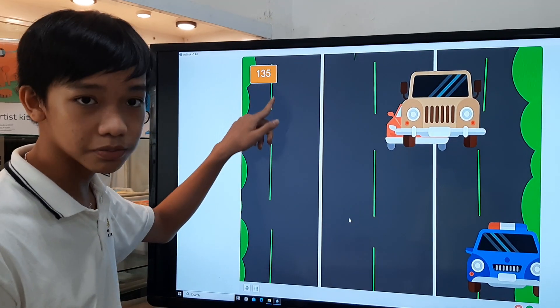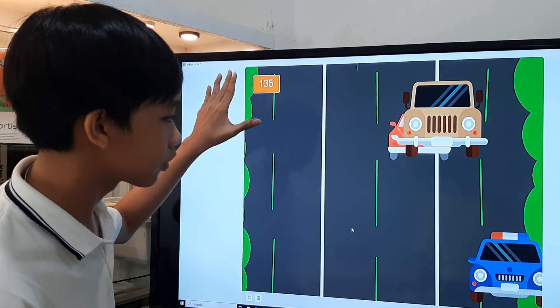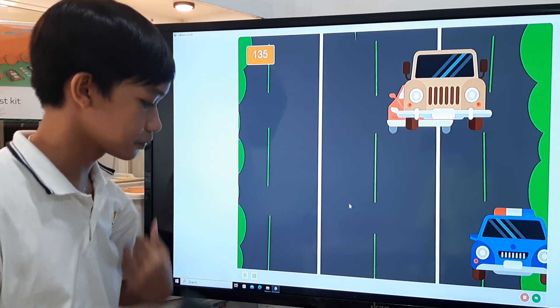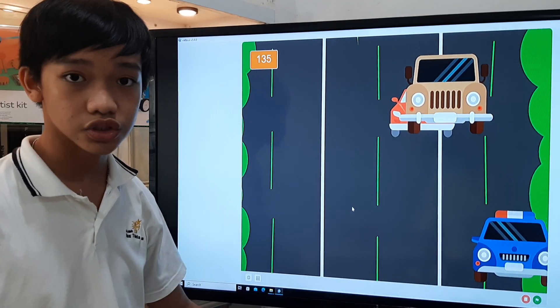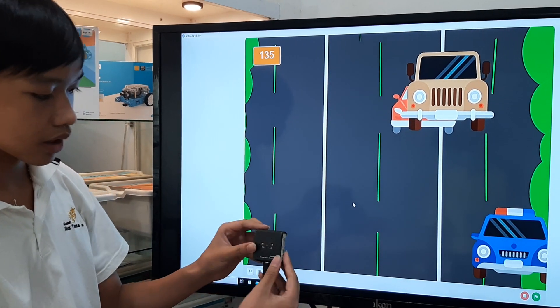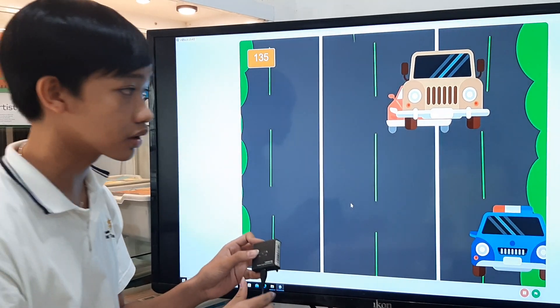So basically, this is the coin system over here. You have the coin system, and this will be the car you will drive with a holocon. To start the game, you press space, and then steer the car around with this. This feels like a real car.